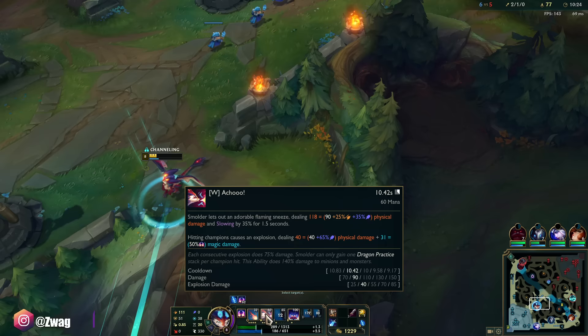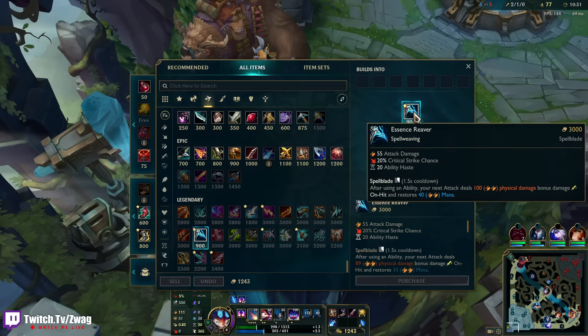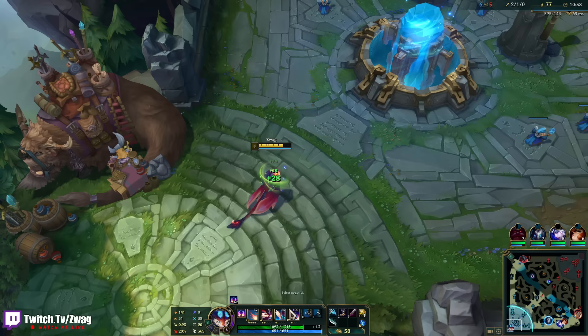Getting a champion makes it do more. Oh, I got boots finally! Let's go — attack speed boots. This is dope. I like this champ.